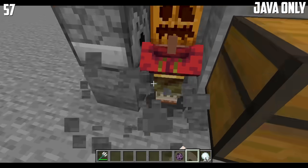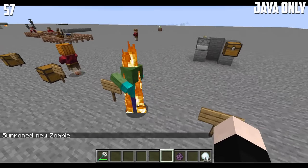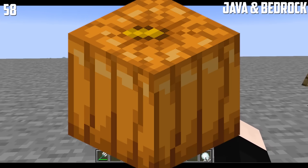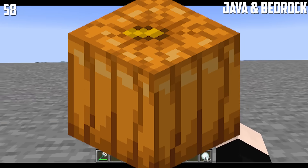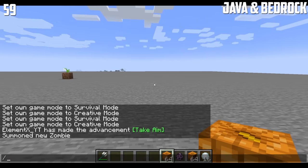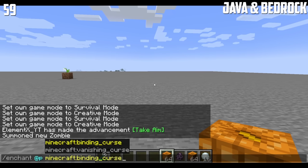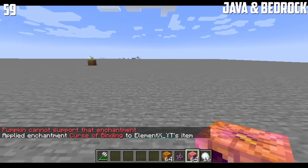It is possible to put a carved pumpkin on a villager's head. But the question is, will the villager be seen by zombies? And yes, zombies could still see the villager. Pumpkins got a one-pixel update, so you can see this one little pixel that has become a little bit smoother. Did you know you can enchant a block in Minecraft? You can enchant it with Curse of Binding, just like this.